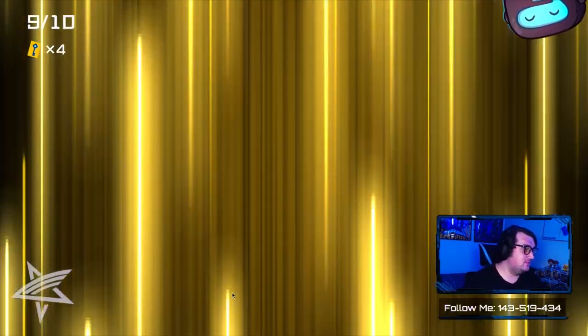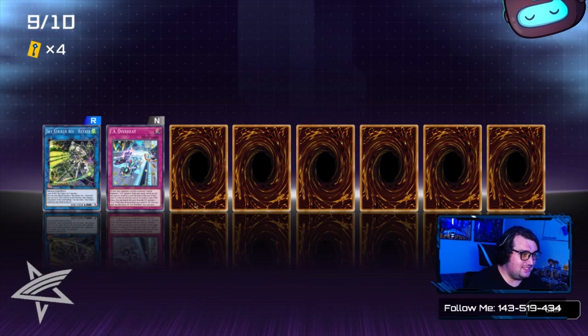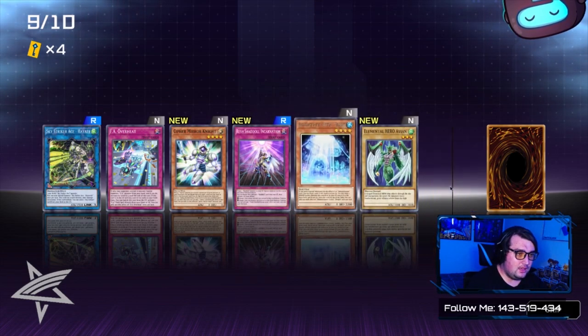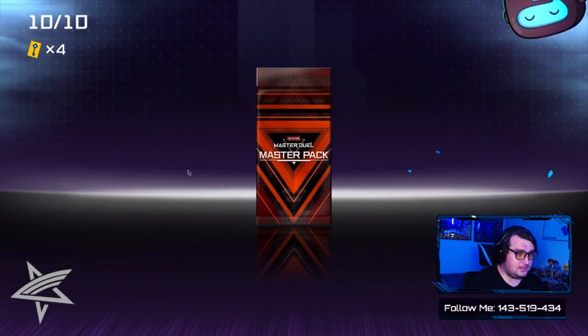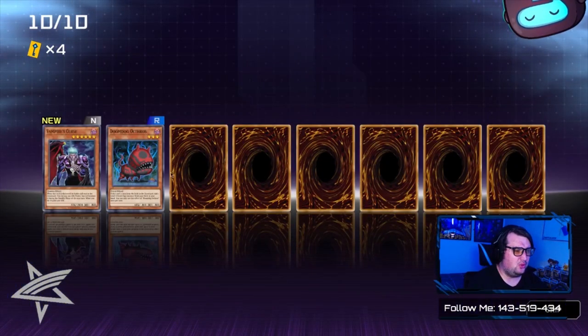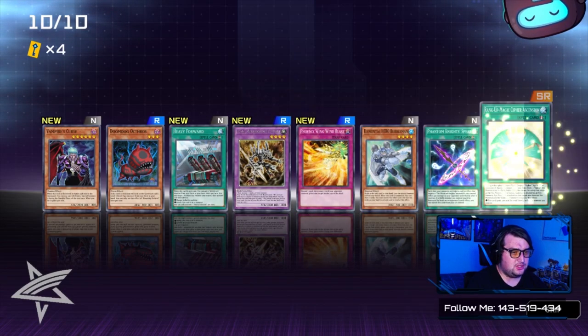Wait, where's the Black Wing Dragon? Shut up. Sky Striker Ace — Hayate, which is only a Rare, interesting. Elemental Hero Avian — that's a classic. Get your Elemental Heroes ready for Elemental Energy or Elemental Force, I don't remember the name. I've got a foil Fossil.